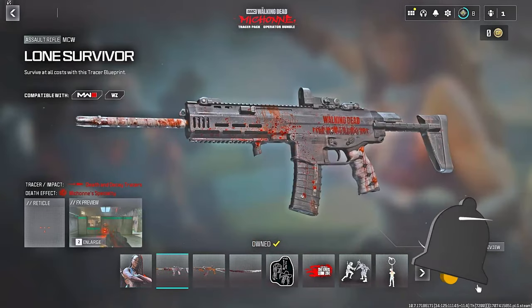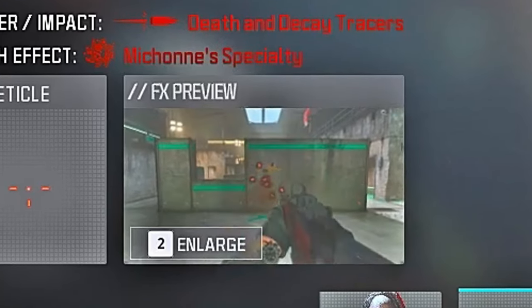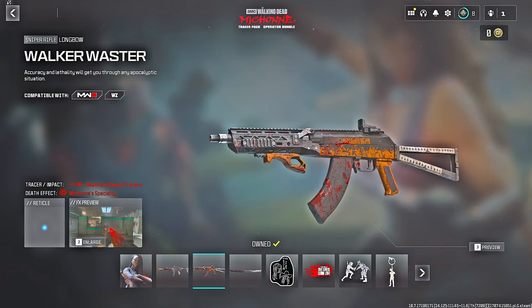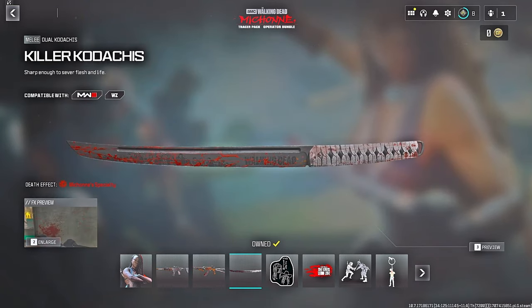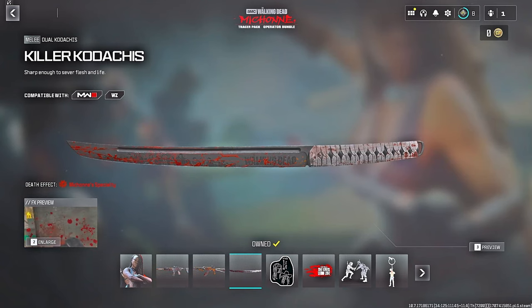The bundle also includes three weapon blueprints. The first is for the MCW, called the Lone Survivor, which comes with a tracer impact round called Death and Decay and a death effect called Michonne Specialty. The second blueprint is for the Longbow, called the Walker Waster — same tracer rounds and effects, with what looks like an ACOG or red dot instead of a sniper scope. The third blueprint is the Killer Kodachis for the dual kodachis.